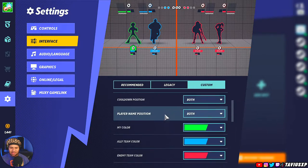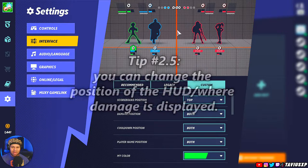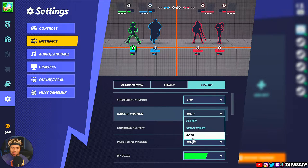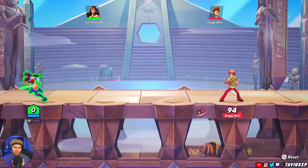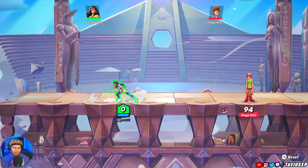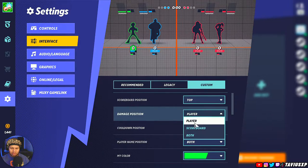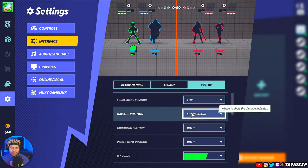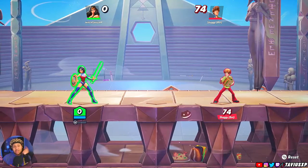Also in the interface settings, you can change the HUD position to the bottom or the top — I currently have mine on top. With damage display, by default it's set to player, so you can see the damage dealt to your opponent. But if you're way across the stage, you can't easily tell their percentage. You can set damage to show on the scoreboard up top. I like having it on both so I can get a quick glance at big numbers at the top.